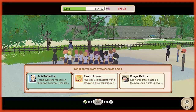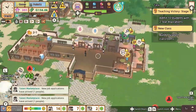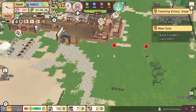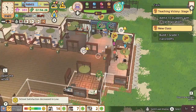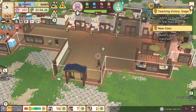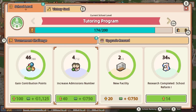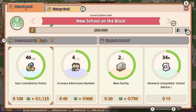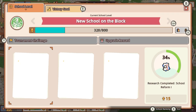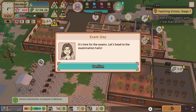The core gameplay loop consists of structuring classes by managing teachers and lesson schedules to help students succeed, while researching and building new upgrades for your campus to enroll even more students and earn more profits to expand. There are a lot of clever additions like seasonal festivals with mini objectives and natural disasters or events to mix up gameplay, instead of just being able to put time in fast forward and churn through the semester. At the end of each semester, your students will sit their exams, and how many pass or fail sets your ranking in the school community.